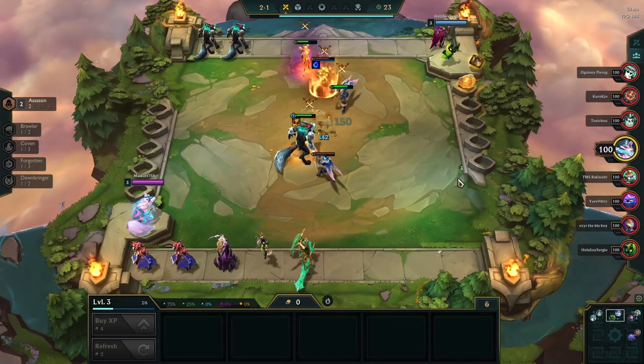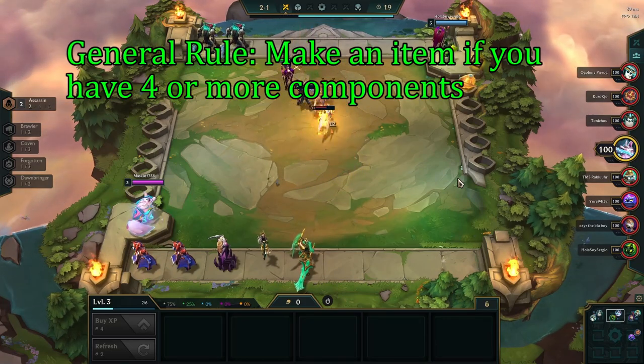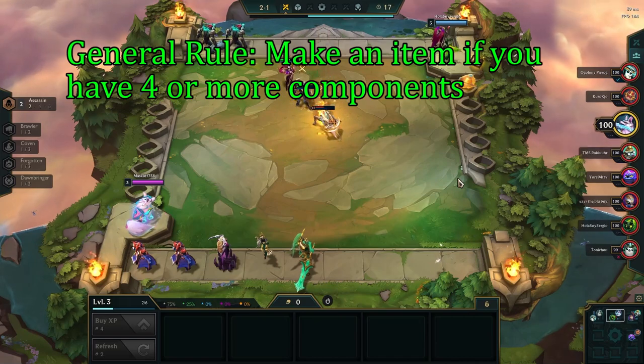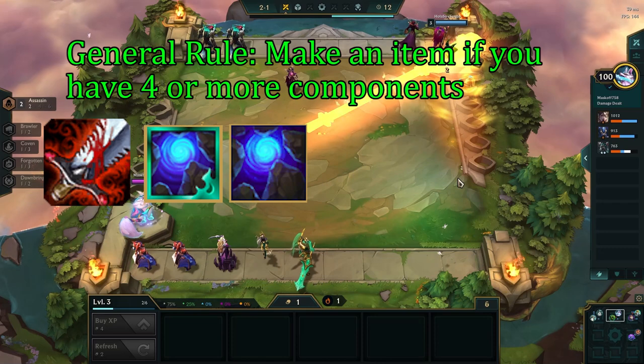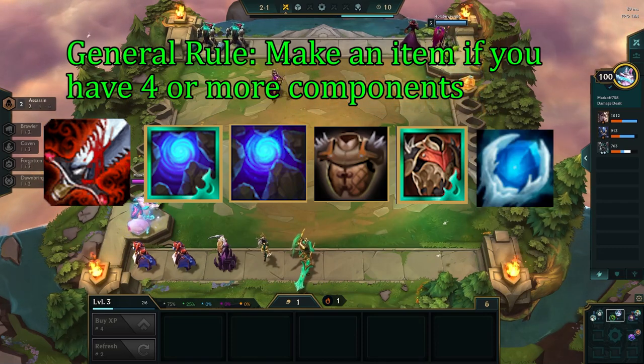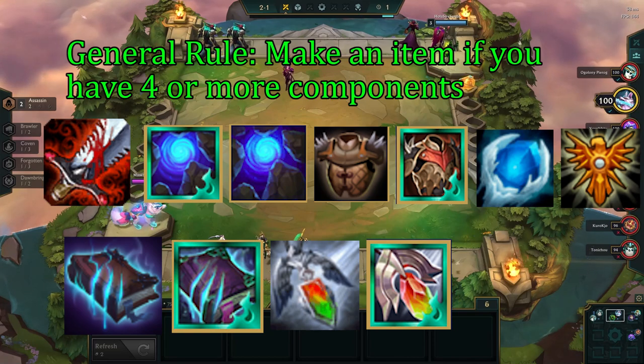Once we have found our comp, we need to make items. As a general rule, we want to make an item if we have 4 or more components. Some good items to build early game that transition well into Jax late game are BT, any Blue Buff, any Bramble Vest, Frozen Heart, Locket, any Morello, any Redemption, and any Sunfire Cape.